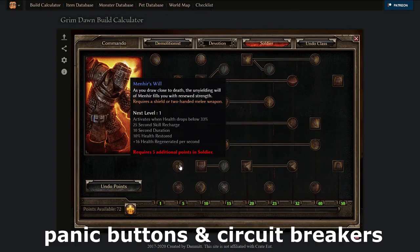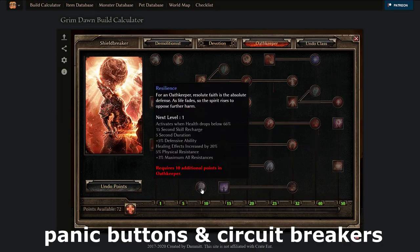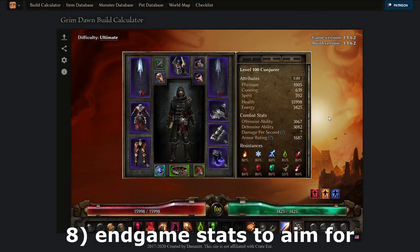Examples of non-stacking damage reduction debuffs include Ill Omen, Decay, and Warcry, as well as Nullification which only works against elemental damage. Last but not least, look out for panic buttons and circuit breakers: Mirror of Ereoctes in Arcanist, Blast Shield circuit breaker in Demolitionist, the Menhir circuit breaker for Soldiers with two-handed melee or shields, and the Resilient circuit breaker in Oathkeeper.